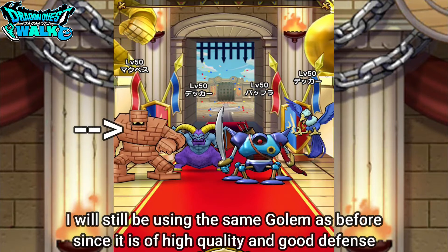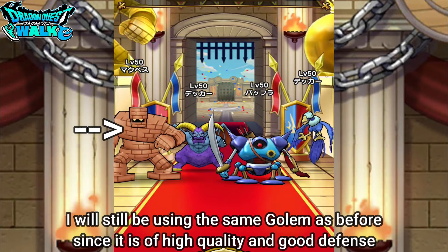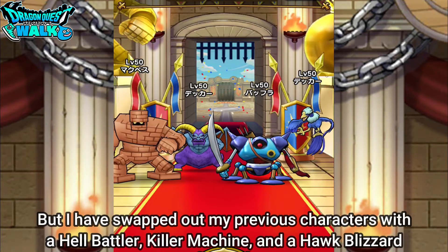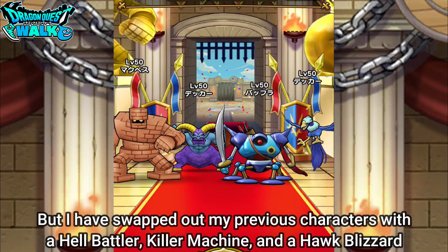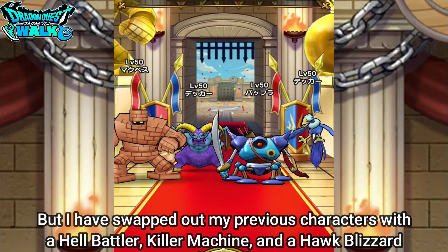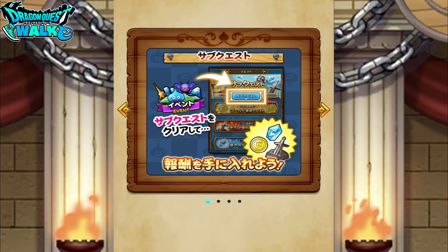My Golem is still going to be the same, and I'm still going to be using Macbeth. But I'm going to be using a Hell Battler, a Killer Machine, and a Hawk Blizzard for this particular battle. So I want to go over them really quick.